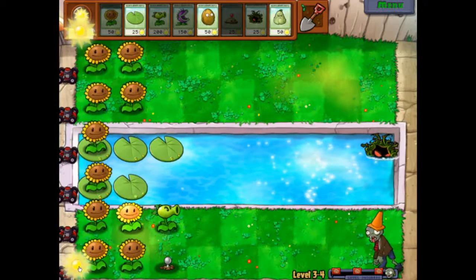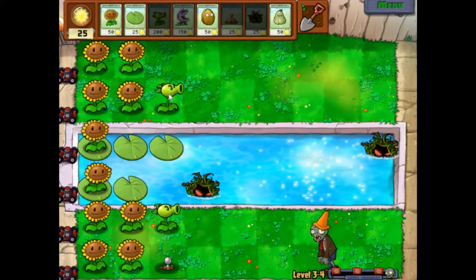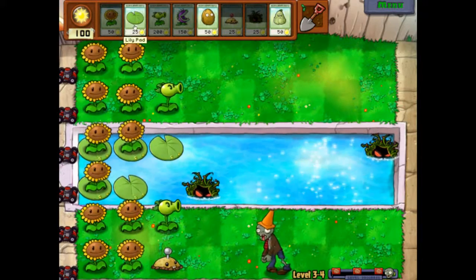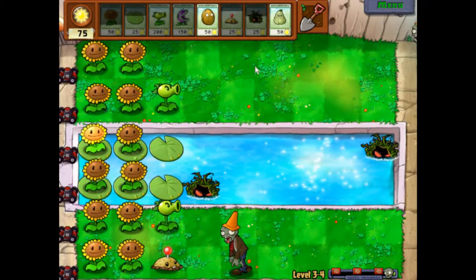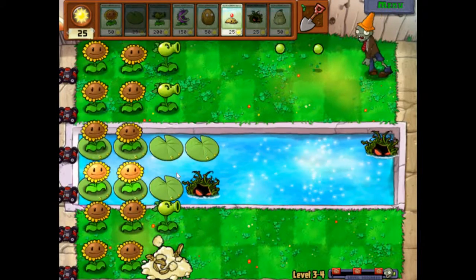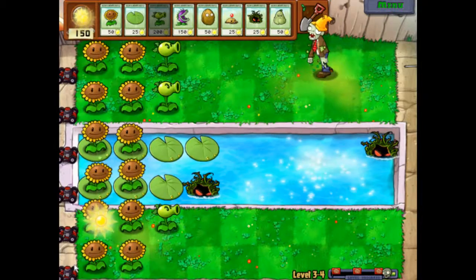So we have the traffic cone zombie. I should have put the kelp right there instead. There's a repeater there. Last level I used the three-peater quite a lot. We have our sunflowers fully in position, and now we just allow the sun production to provide us with repeaters. We can start laying the repeaters. Because I've got these kelps, I don't actually need repeaters in the water yet.